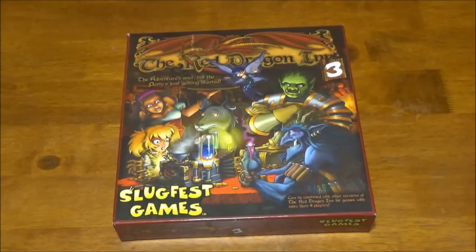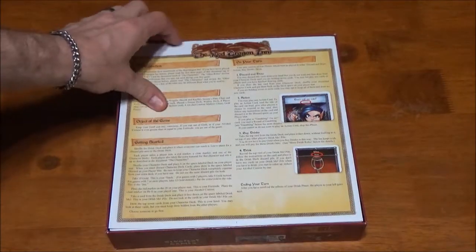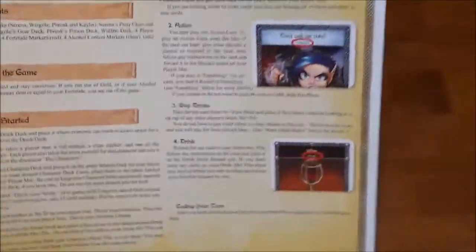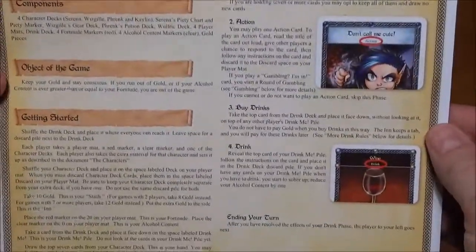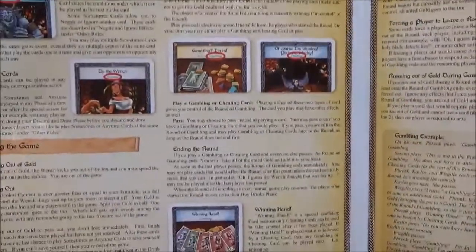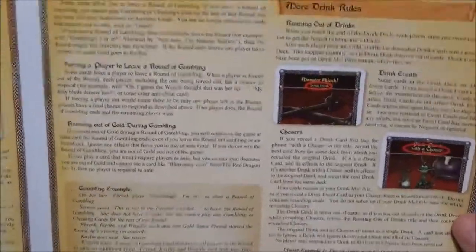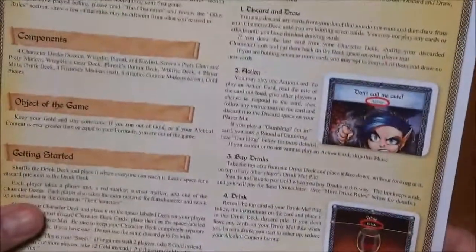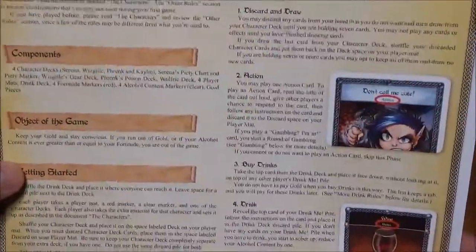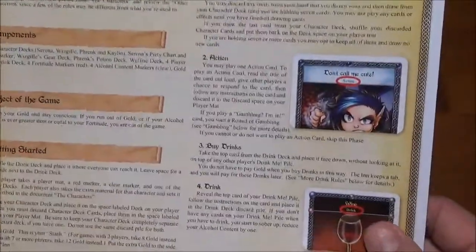We're going to open it up and get right in. The first thing we have is our rules flyer - this is actually a slightly updated version from the one in the original game. It contains a few new lines; the game hasn't really changed but they clarified a few things and make reference to clarifications that are specifically spelled out on the newer cards. They show a lot of examples - really good layout for learning the game. I actually learned from reading the rules the first time and I've taught a lot of people since - it's a really easy game to pick up.